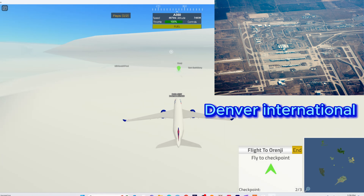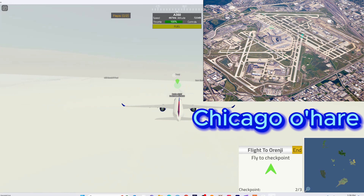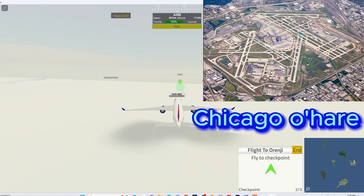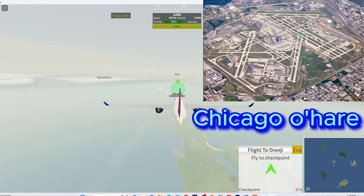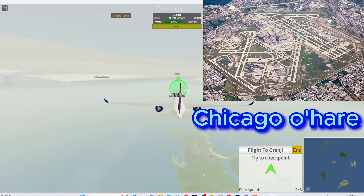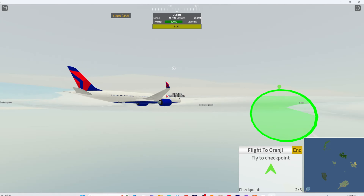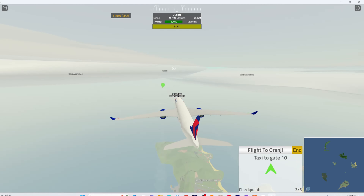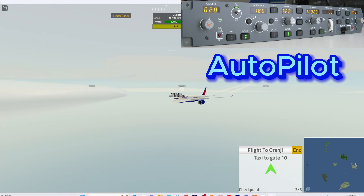Next we have the F-117 Nighthawk. The F-117 was used in Operation Desert Storm and it's just a beautiful plane with a very unique design — no plane resembles it in game. The aircraft is now only used as a trainer, which you could place at an airbase, or you could make an entire airport for it, which I'll discuss later in the video.